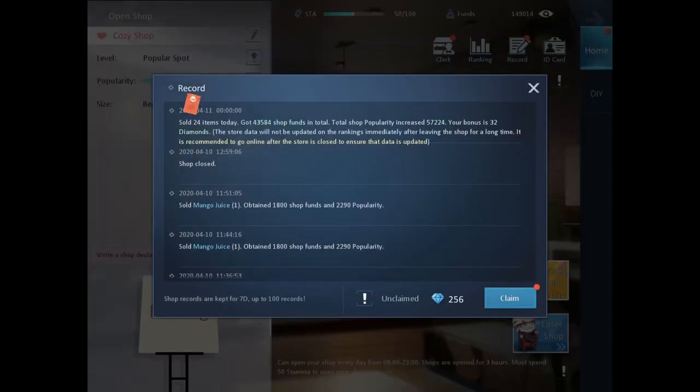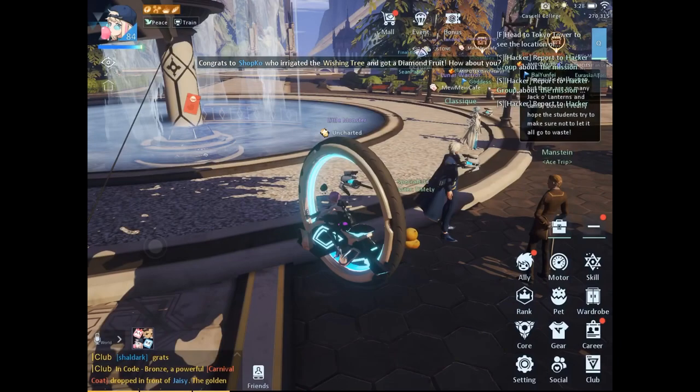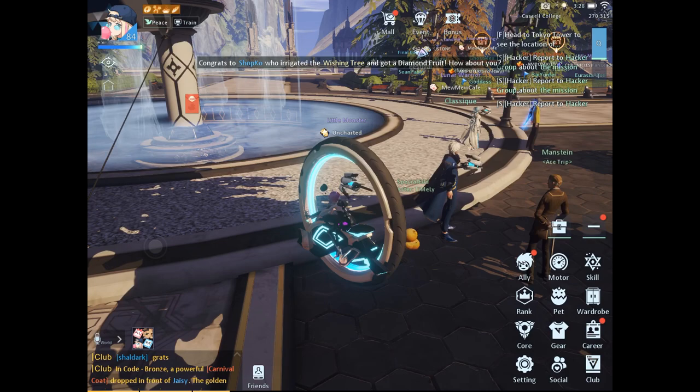I also do my open shop and I have about 256 gems sitting in there that I'm not redeeming yet. Every time I have gems in my inventory I feel the need to spend them, so keeping them in there where I can't see them helps me avoid spending on things I don't need. Work on that career — that's the tip.